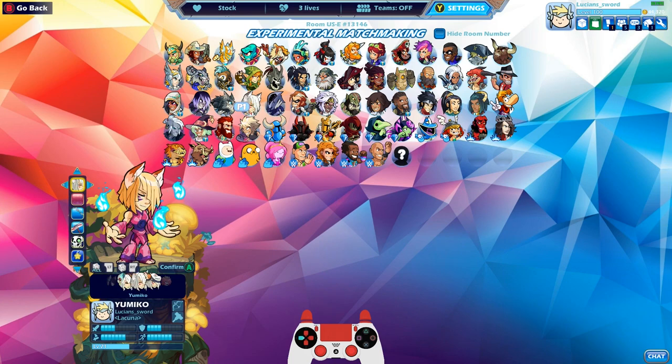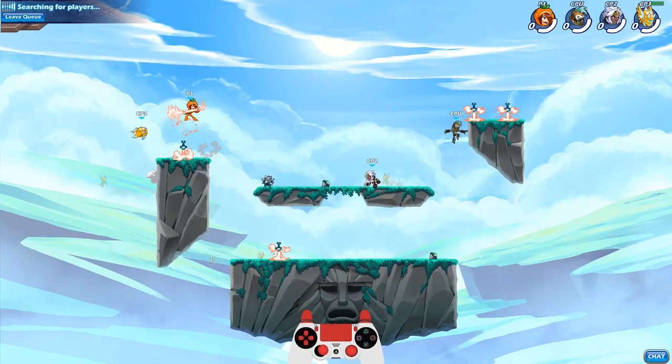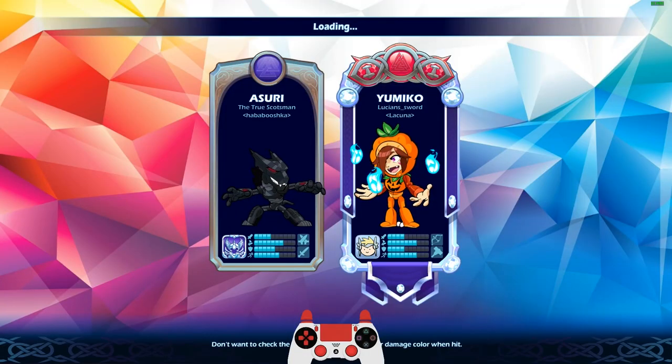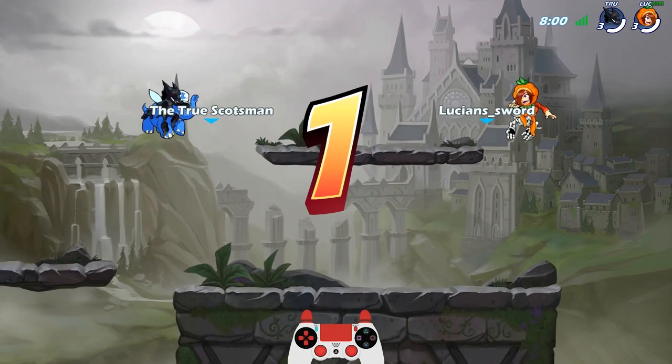Let's see — little Yumiko... I have to do this one guys, I'm sorry, but I have to do pumpkin spice. We are getting into that time of year. The true Scotsman, Hababushka clan — let's do it baby.